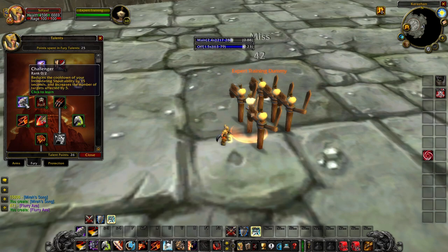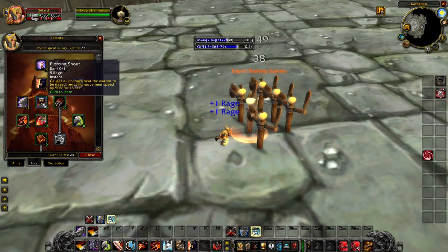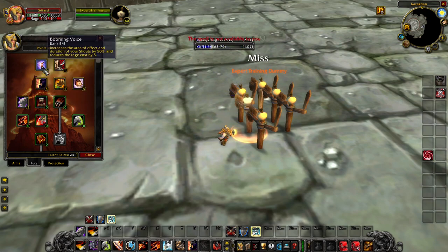Moving on to Challenger — a 2-point talent that reduces the cooldown of your Intimidating Shout by up to 30 seconds at max rank and increases the number of targets affected by 10, giving up to 15 total targets. It's a very strong talent for PvP — running into a 40-man raid, you throw up Intimidating Shout and you've feared half the raid. Even in PvE it's valuable in places like UBRS or BRD. The 30-second cooldown reduction is the biggest part.